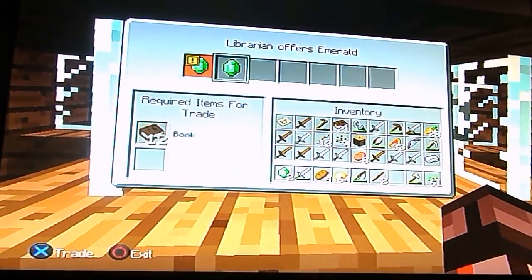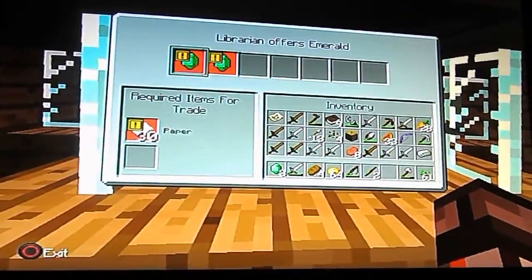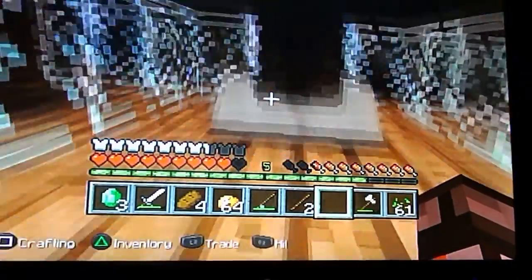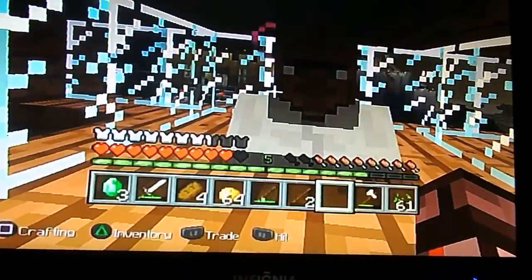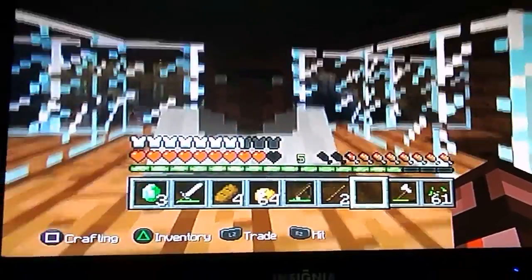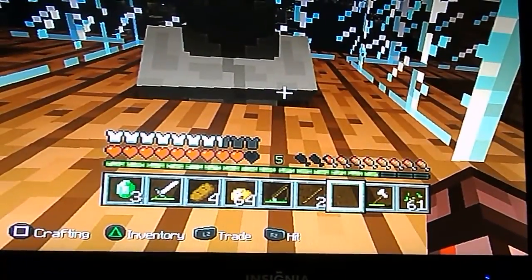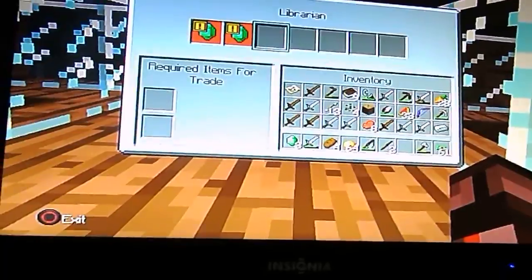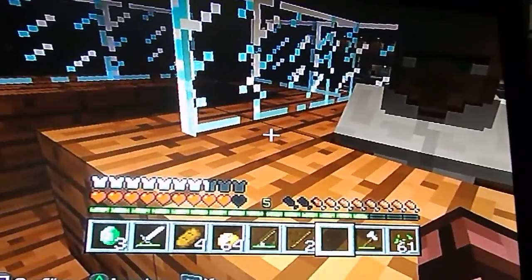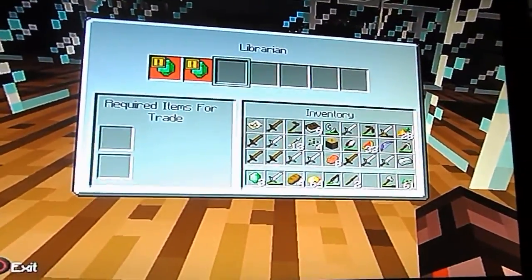Who is he? He offers books and paper for two emeralds. He is a librarian who offers emeralds, and he is a villager, as you would expect. Now he's trying to offer us something else. If you click on him, he gives you this — whatever the guy is offering, as well as the Minecraft stuff you like.